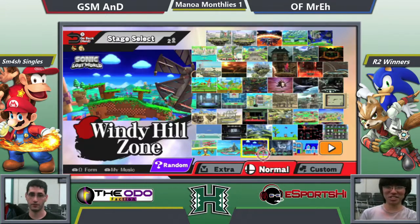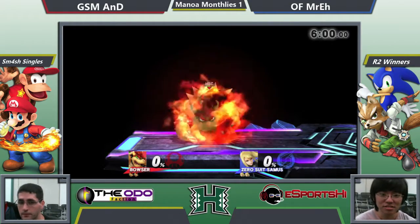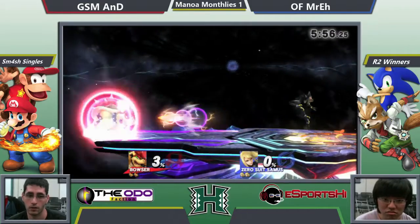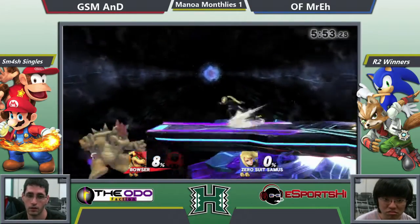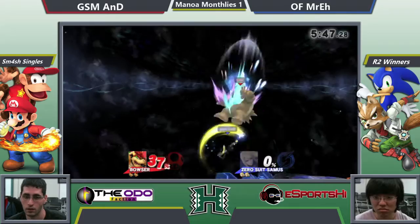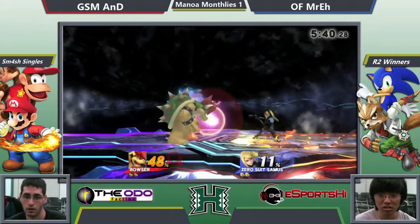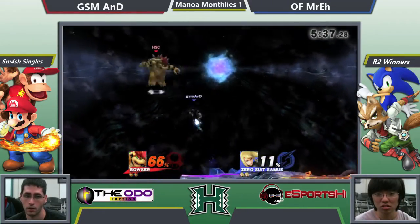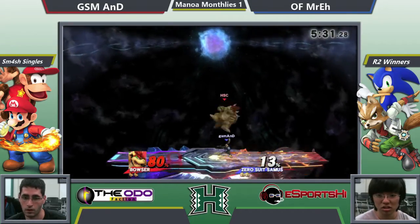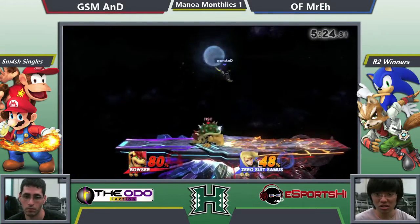Will it be Battlefield? It will be FD. Chad agreeing to FD even though he technically didn't have to, since he did lose game one. Mr. A never shies away from FD — he likes this stage. Andy had a really long juggle opportunity there but it did not work out for him. Creative use of down air there — Bowser's down air is one of the few you can really manipulate the direction as you're falling. Can really curve that down air quite a bit.